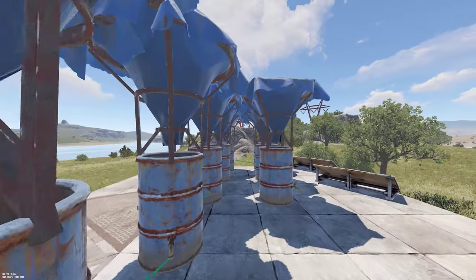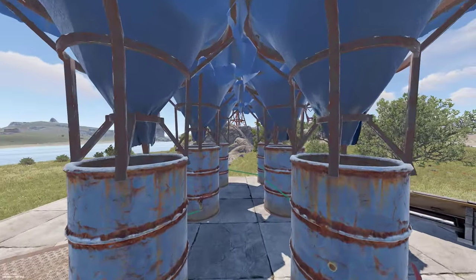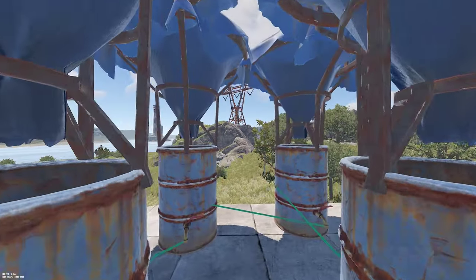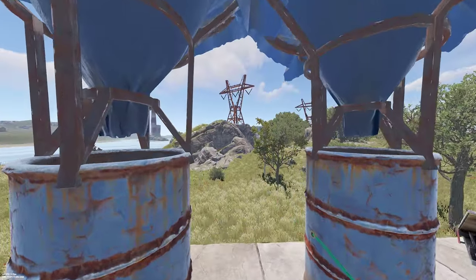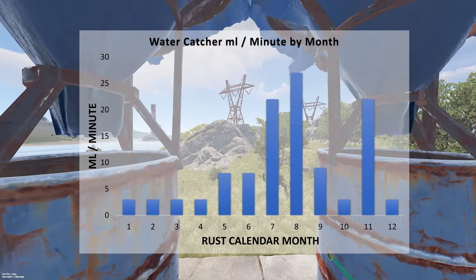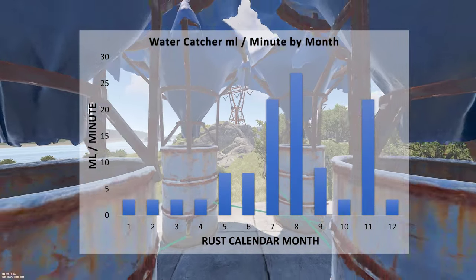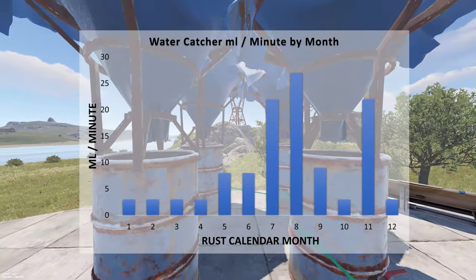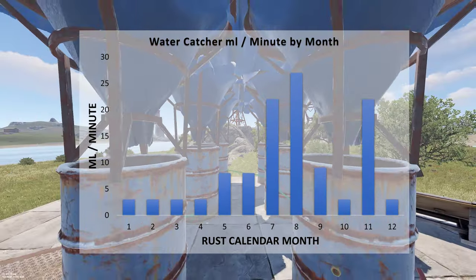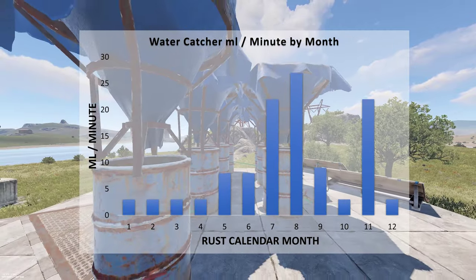First, we need to understand how water catchers work. I'm going to focus on small water catchers here because while large catchers are tarp efficient, they aren't spatially efficient and must be placed on the ground. Small catchers generate water every minute, and the amount will vary based on the day and month of the Rust calendar. For 6 months of the year they will generate 3 milliliters every minute, but at times it's much higher. The highest recording I got was 27 milliliters in a minute. Unfortunately, we must plan around the 3 milliliter figure as it will be fairly common.